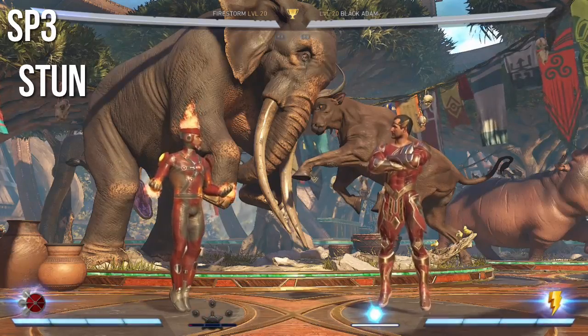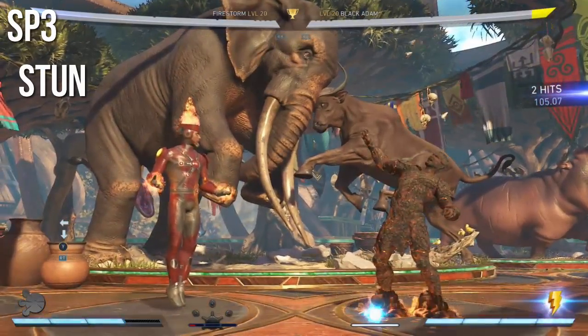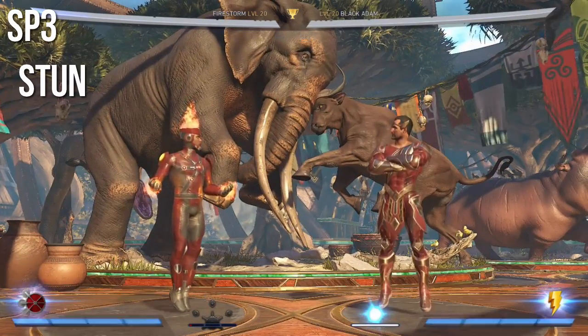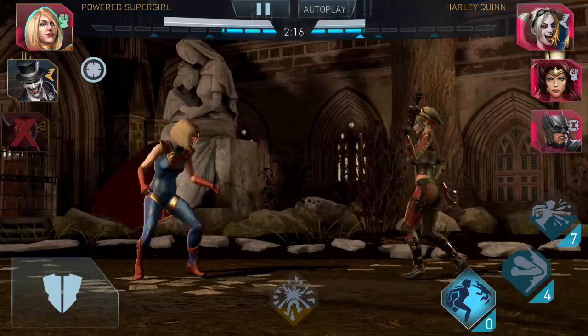Now the third one is just like Sub-Zero's third special, where Sub-Zero clones the opponent's character and takes it and they become like a little icy character or something like that. But in this case you're stunning the character for a temporary amount of time, but once you start hitting them they're going to be back up.